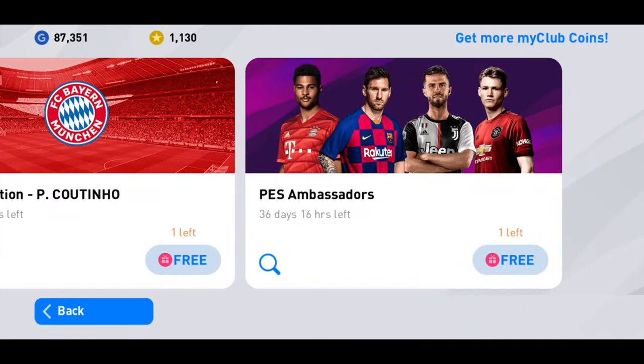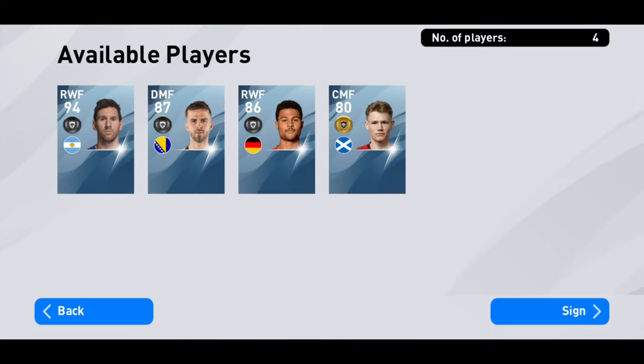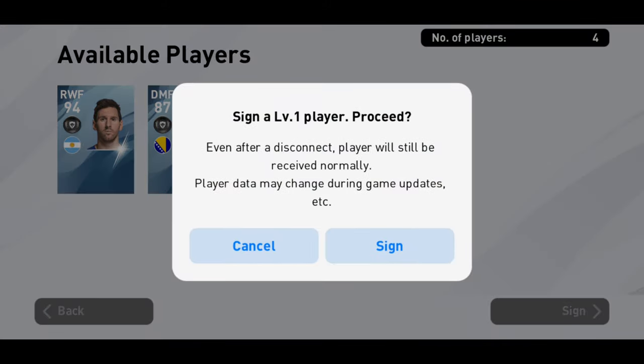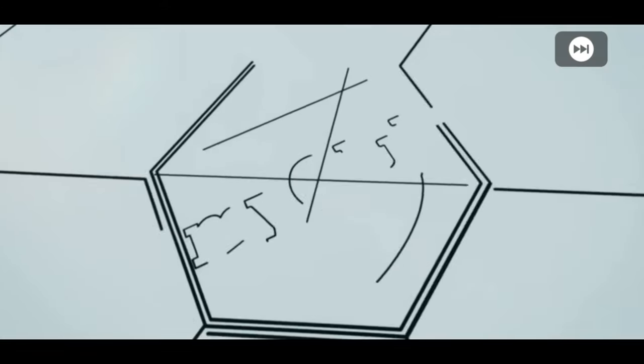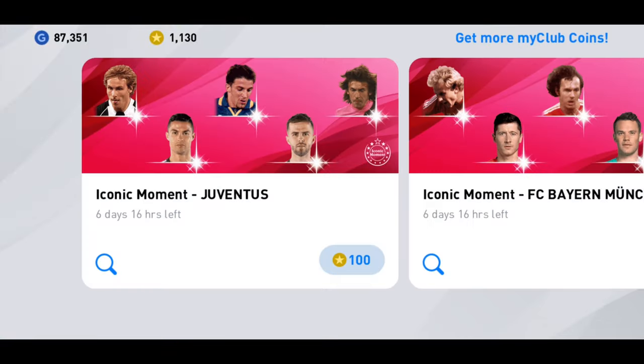We are going to go and first sign the Pass Ambassador — that's Messi, Pianic, Gabriel, and the Manchester United player. I'm in for the striker. Let's hope we get a right winger. Come on, please — going to Bundesliga? No, going to Manchester, and it's a gold ball player. This is so much worse.